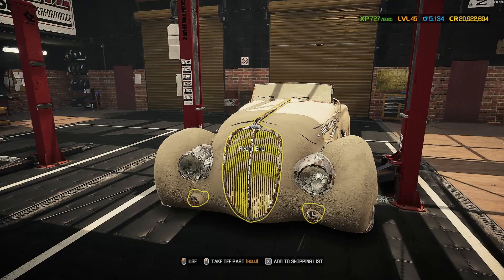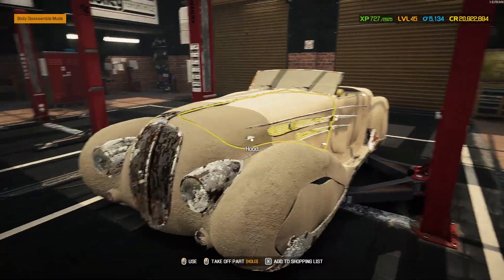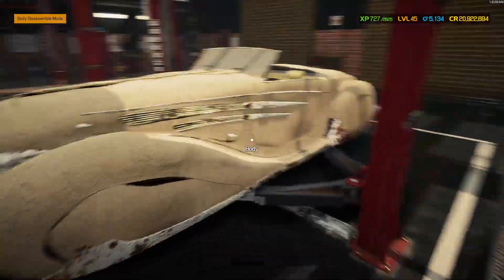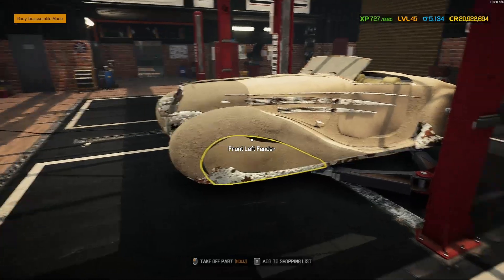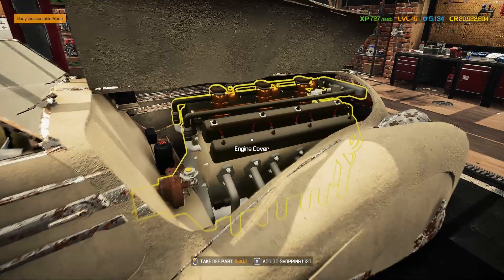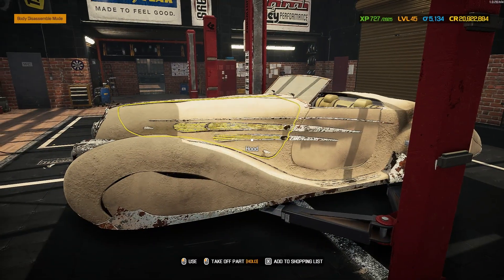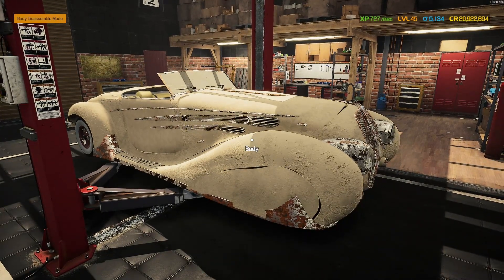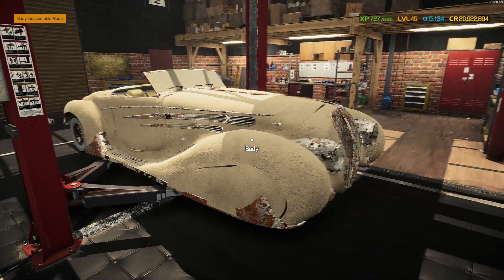Up next we've got the Delahaye — this is a replica Delahaye, also modded in by Felisic, so two in a row for him. This is going to be a lot of fun — I haven't played with one of these yet. I love everything about it: the doors open backwards — suicide doors — lots of covers over everything, barely even see the wheels. And that is an absolutely monster of an engine, I can't wait to get stuck into that one. Thank you all so much for watching — consider leaving a comment, maybe even a like, and subscribe. I'll see you in the next one, goodbye.